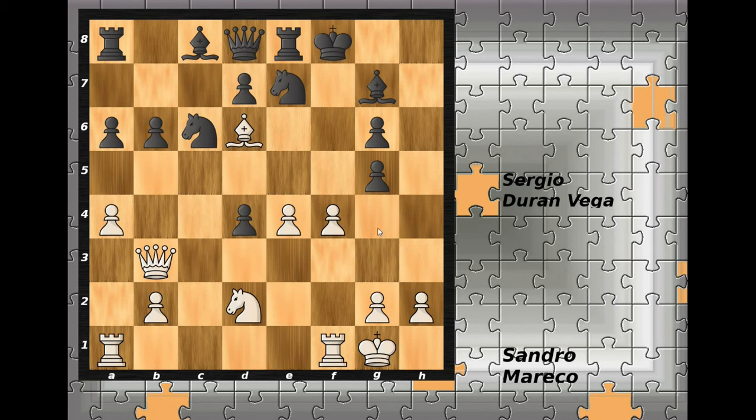In the game, g4 was played, keeping the f-file closed, but now f5 is the last throw — there isn't much to be done. For example, a random move like a5: then f-pawn captures on g6 check, bishop to f6 is the only option, and queen to f7 is checkmate.